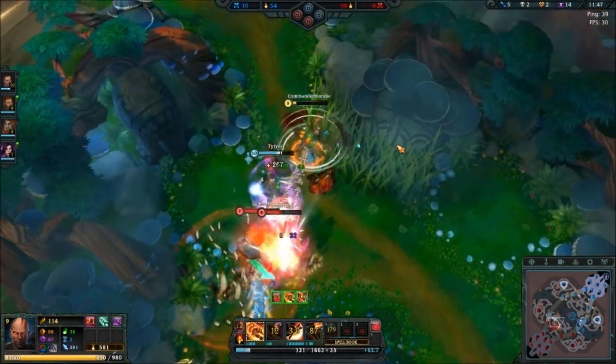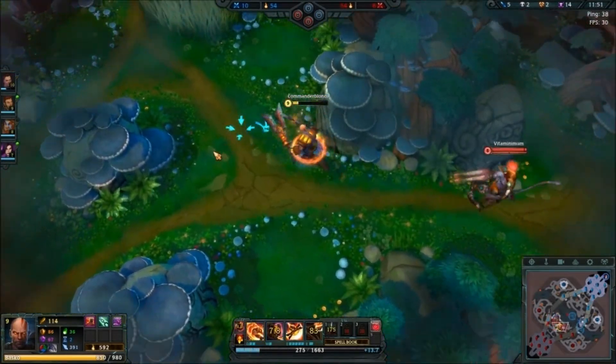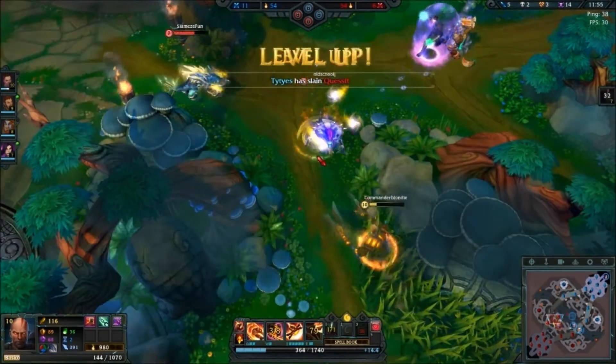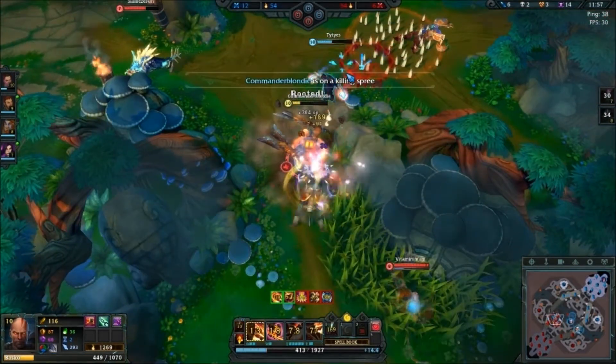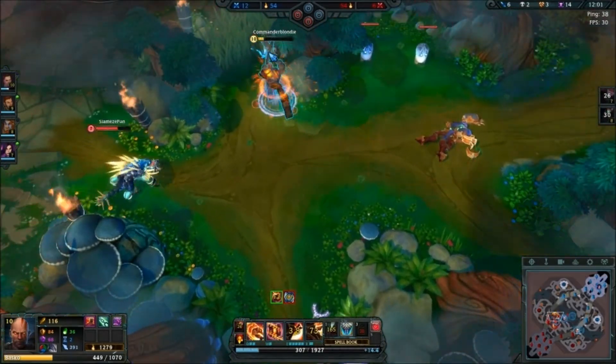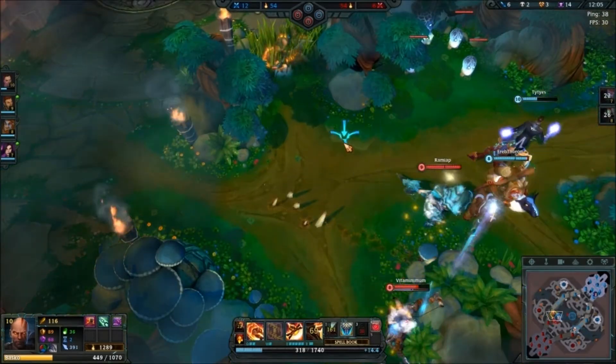Pop the shield and drain. I can't sneak around. I'll get Bastion. Now I can fight.